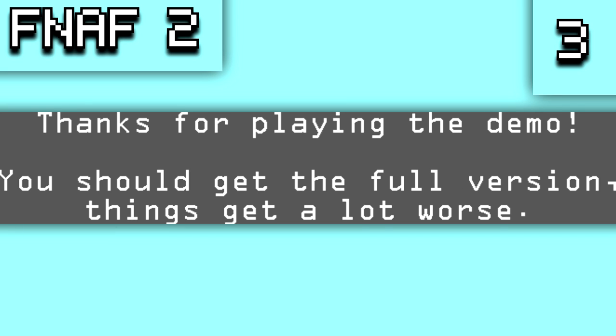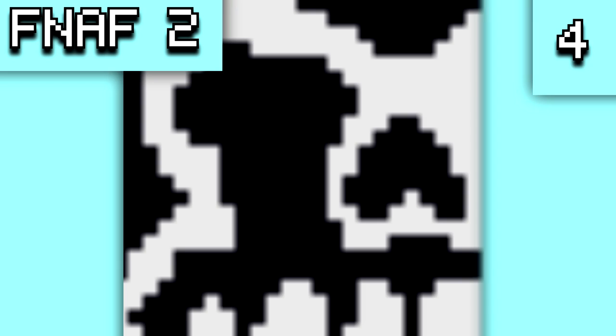There is demo text saying 'Thanks for playing the demo, you should get the full version, things get a lot worse.' Then there is a crying skull object actually called 'Mike' in the game files with its own graphic. It's unclear what this represents but it has been the subject of a lot of theories.